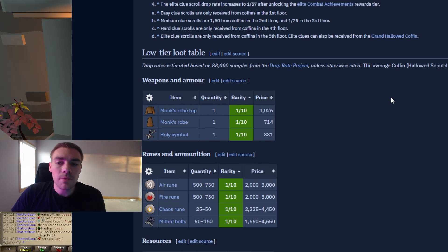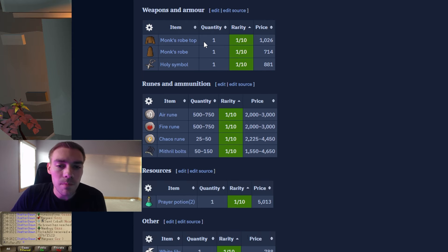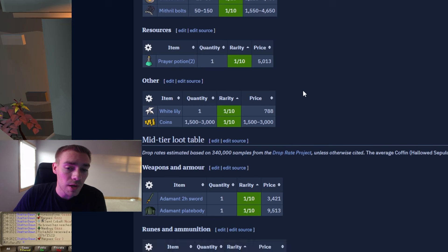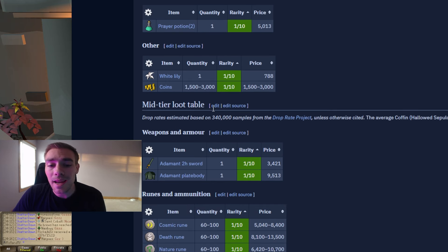As far as the loot table goes for low tier, about 2.2k is what you're going to get. You can get monk's robe top, monk's robe, and a holy symbol — not really worth a lot. You can also get air, fire, and chaos runes — a decent amount of all of them. And you can get 50 to 150 mithril bolts, some prayer potions, white lilies, and coins. Overall the loot table is not that great, but those extra runes are kind of nice.